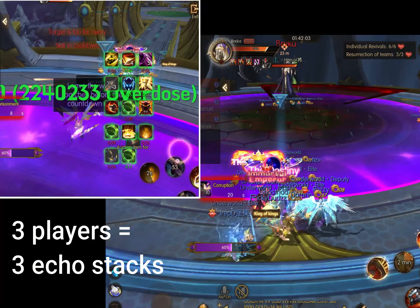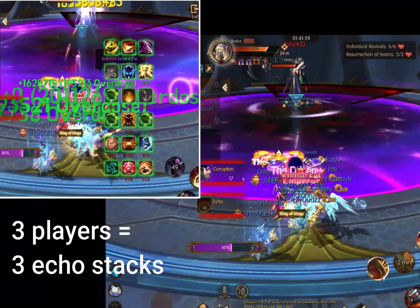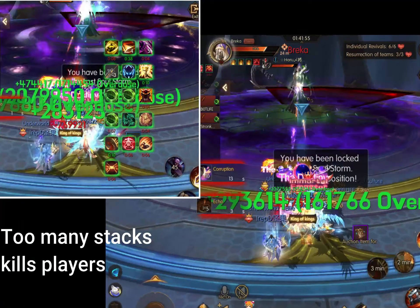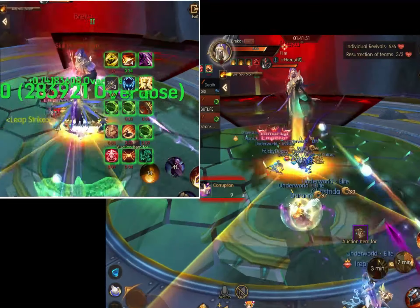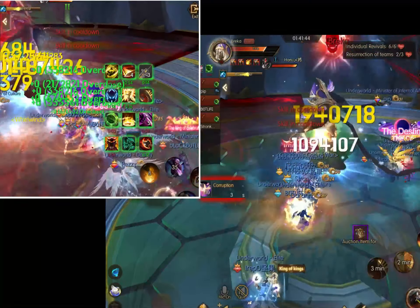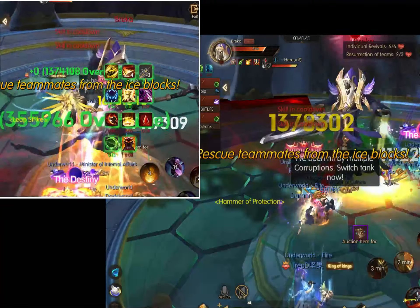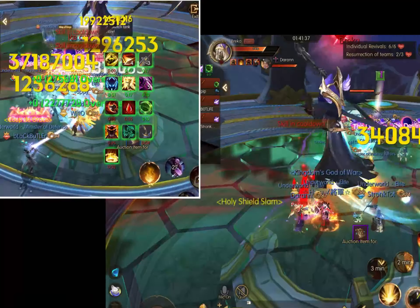Wait for the second group until the echo buff drops off. Group two is going to come out, and then you continue having groups leave as the timer drops off. You can see that in the top window they're still inside the circle, and before the timer is done she's going to move out. If you leave one at a time or try to leave too fast, you're going to end up with players who have lower hit points dying, so just be careful.